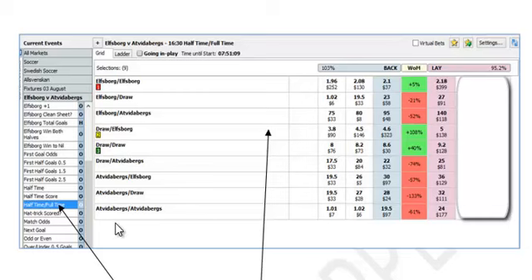What we can see on the screen here is a Betfair screenshot. We can see the half-time, full-time market — this is the strategy that we use in Flipper. We have two methods that we use, and both of them use this half-time, full-time strategy.